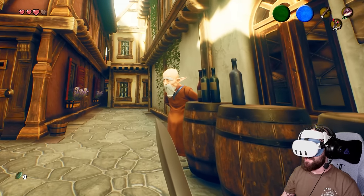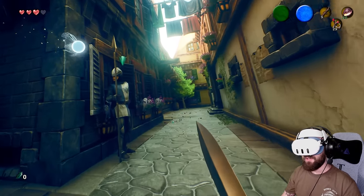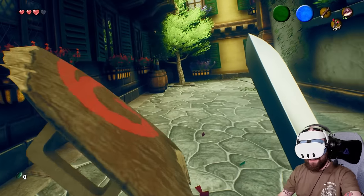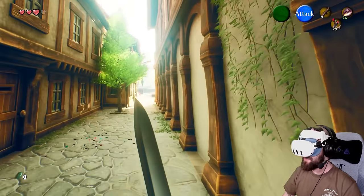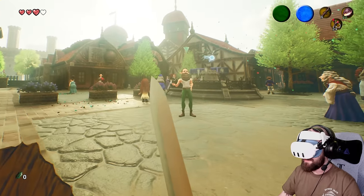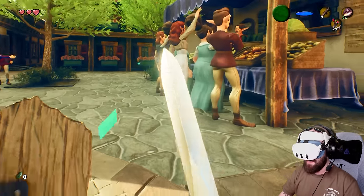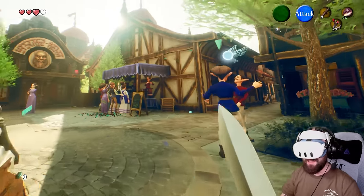You might be asking, what is this? Well, this is the Ocarina of Time rebuilt in Unreal Engine 5. Because it's been rebuilt in Unreal Engine 5, I was able to take it, push it into first person, and attach the sword and shield to my motion controls in VR using the Unreal Engine VR mod. So there's a lot of stuff going on here.